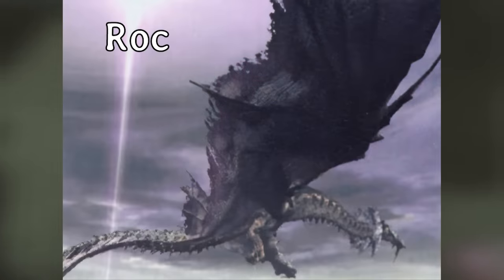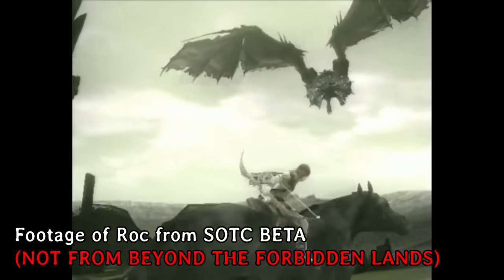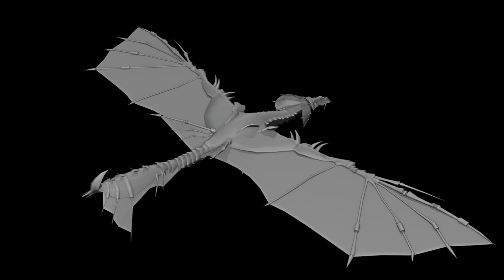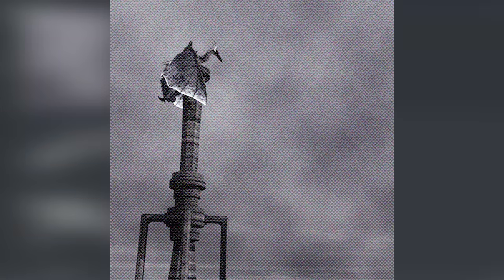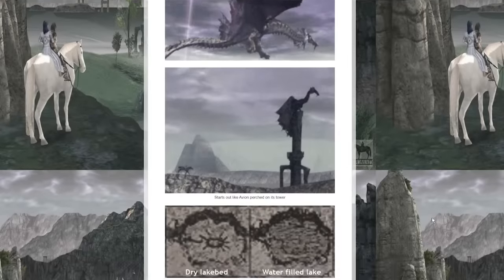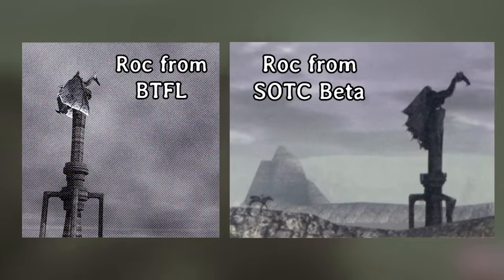Rock's model is finished, and unfortunately the model I have doesn't have textures applied right now. However, our other animator, Ingo, is working on animations for Rock. The full model is absolutely beautiful — it was made by a member named Vasilius, which was one of the first tasks I worked on. That first image was recreated in our own engine but is based on one of the beta screenshots. There's also a really cool image of Rock's arena made by a former member.